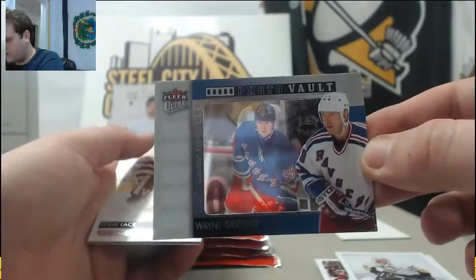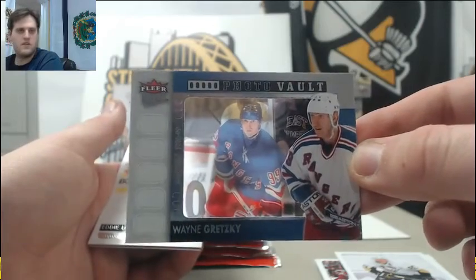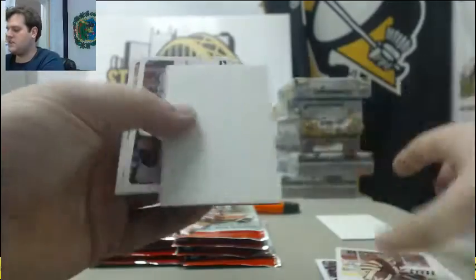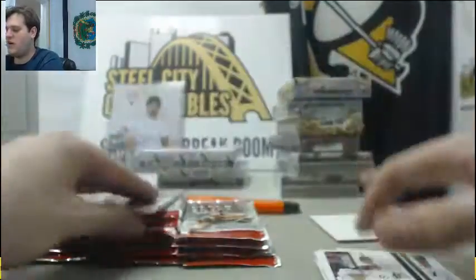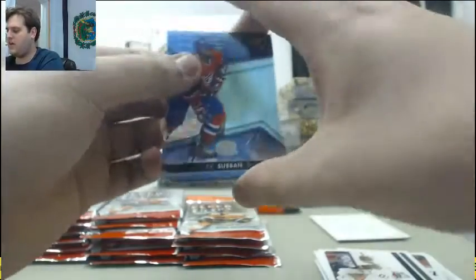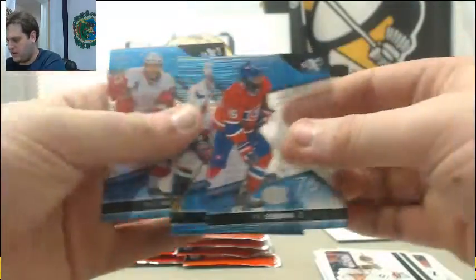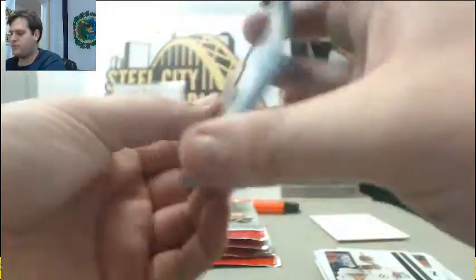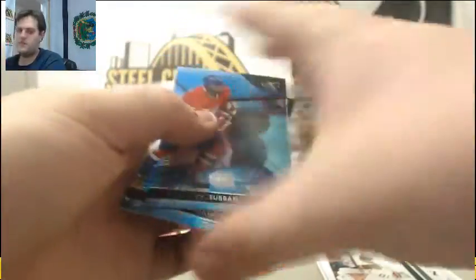Pretty cool photo vault — Wayne Gretzky card for the Rangers. Bonus pack right here: PK Subban, Ovechkin, and Datsyuk 6/19. Those are pretty cool — Datsyuk 6/19.